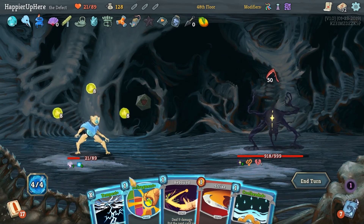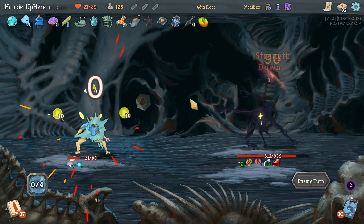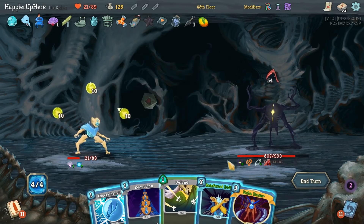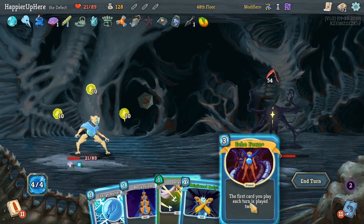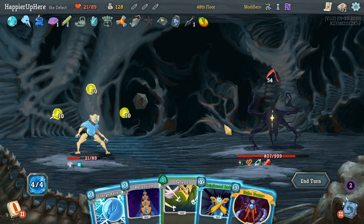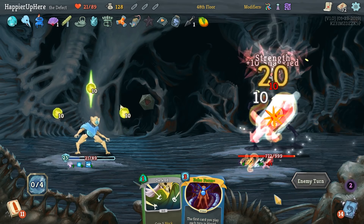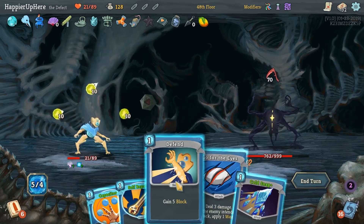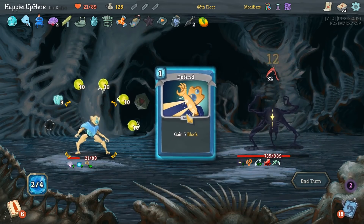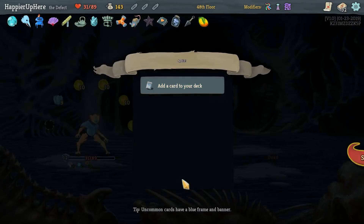15 incoming — probably just Defragment and then Tempest. 16 incoming — FTL gives us Echo Form, not the best time to play this. Minus 30 is just 24, so 24 would be a 3-energy Reinforced Body. Echo Form is not going to be enough — another 15 incoming. The 15 plus 30 is 45, that's not going to be enough. Let's just do Recursion, Charge Battery, and Reinforced Body. 70 incoming — definitely want to Self Repair. Capacitor, Go for the Ice, Cold Snap, Defend — that should be enough. We have seven focus so that's pretty intense.